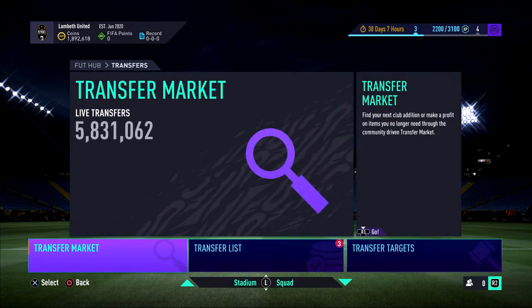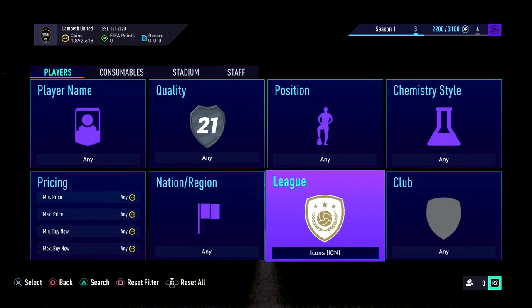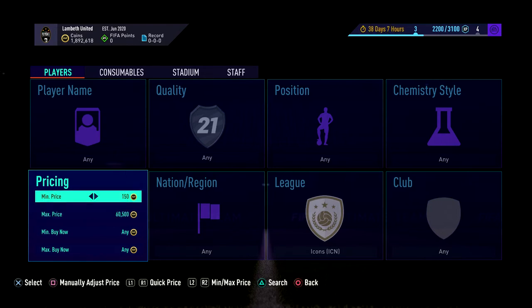All you want to do is go on the market here and put in Icon. You've seen Icon methods before but this is the way forward for me in terms of trading. I'm going to show you another little Icon method, and tomorrow's going to be a video on how to trade with 500k+, which might tie into this video just a little bit.